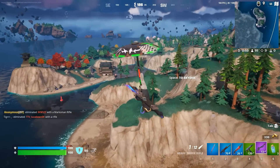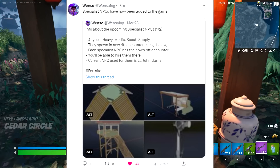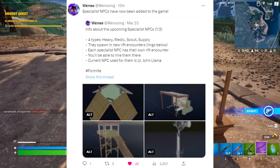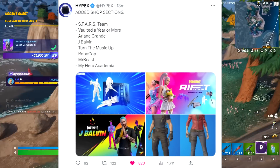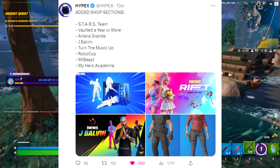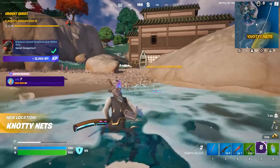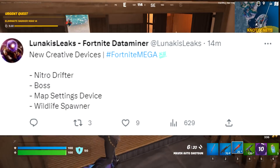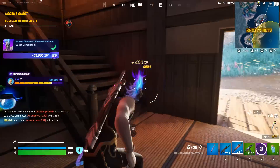According to Wenzo, info about upcoming specialist NPCs has been added. There are four types: heavy, medic, scout, and supply. They spawn new rift encounters and each specialist NPC has their own rift encounter — you can hire these, and the current NPC used for them is Lieutenant John Llama. According to Hypex, these are out right now. There are also returning skins confirmed, including Ariana Grande, J Balvin, Robocop, Mr. Beast, and My Hero Academia skins. New creative devices were also added, such as the Nitro Drifter Boss, map settings device, and wildlife spawner.